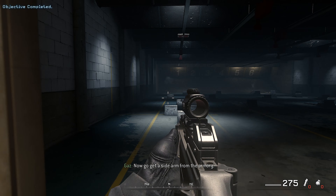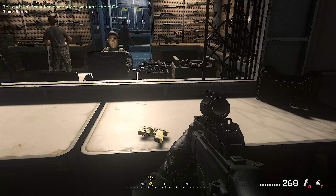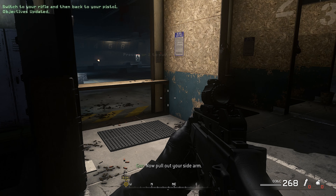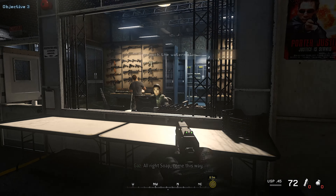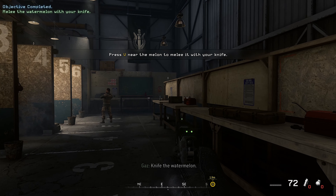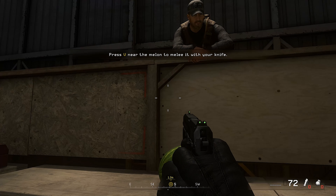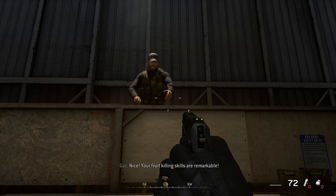Now go get a sidearm from the armory. Good. Now switch to your rifle. Now pull out your sidearm. Remember, switching to your pistol is always faster than reloading. Using your knife is even faster than switching to your pistol. Knife the watermelon. Nice! Your fruit-killing skills are remarkable.